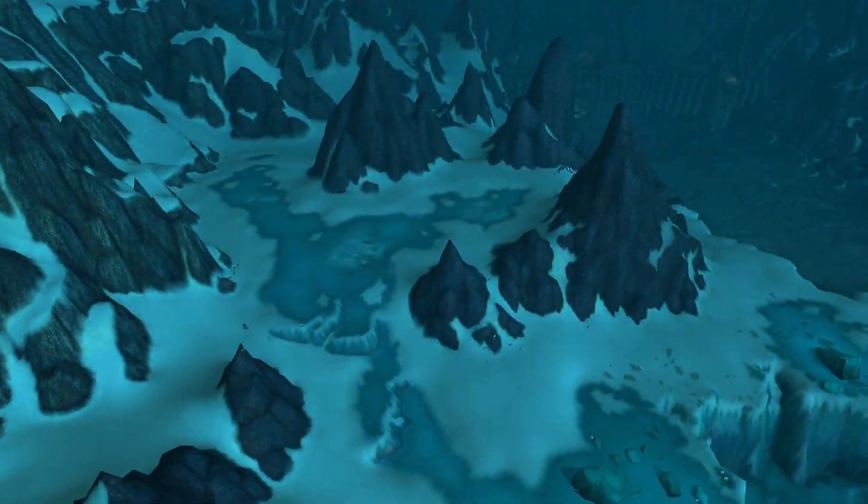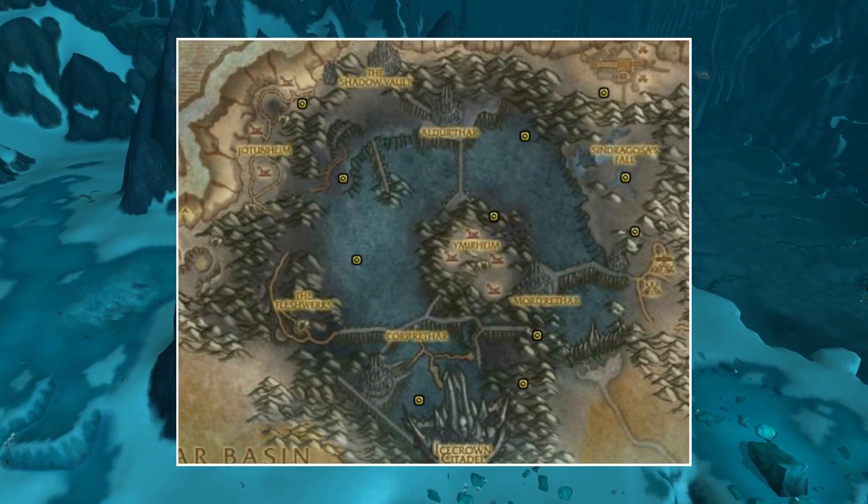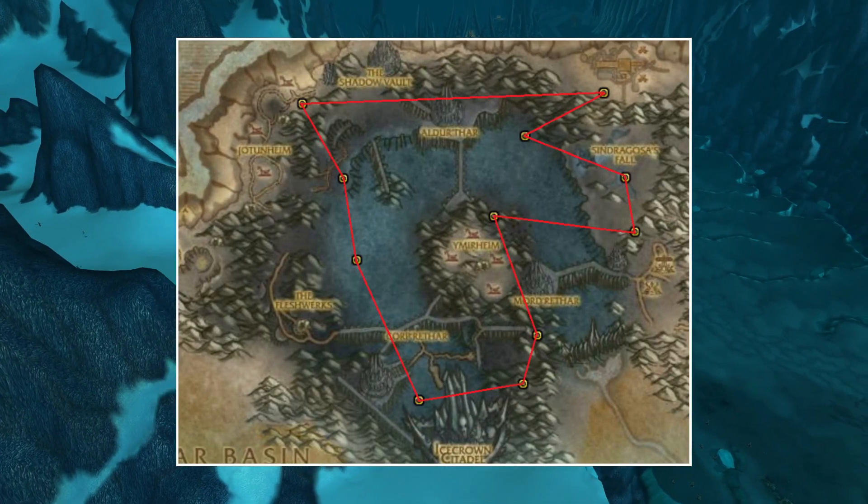If Stormpeaks is crowded then you could always add in Icecrown. This zone doesn't have that many spawn locations but you could always do them and then go back to Stormpeaks. This is how I do my route in this zone.